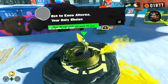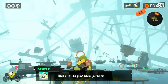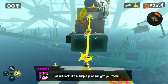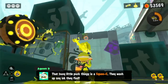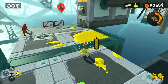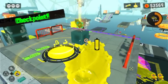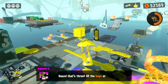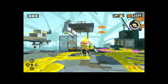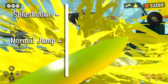Let's start with 'Get to Know Alterna, Your Only Choice.' This level starts off with a Ride Rail bringing you over to this open area. In this open area, we can see three sections that all contain keys. One requires an Ink Rail, another one requires an Ink Furler, and the last one requires you to climb up a moving block. It may seem like we might need to use Squid Form three times, but one thing that's easily overlooked is that anytime we're using the Hero Shot during Story Mode, we have access to the Splash Down Special.